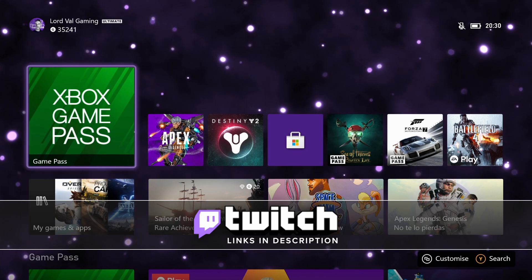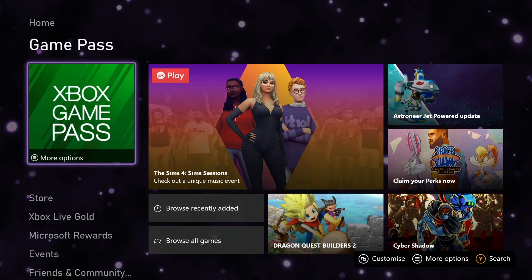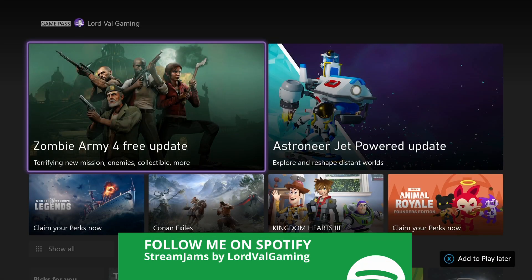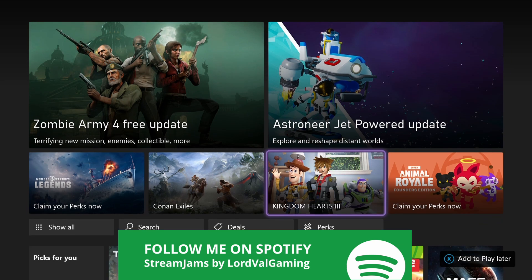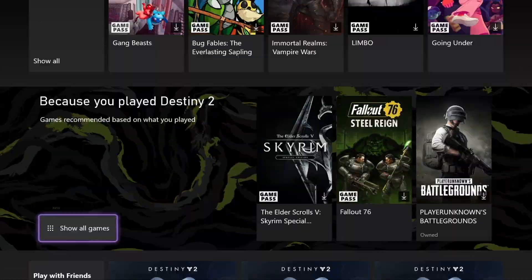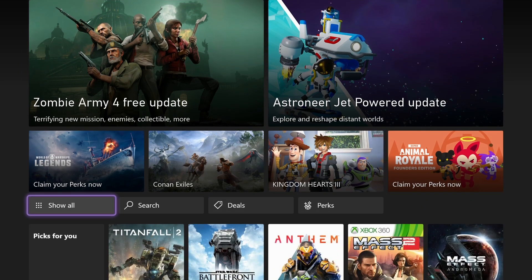If you have Xbox Game Pass, you can go and select your Xbox Game Pass on your tab. If you open Xbox Game Pass you can go straight to this screen where you can just grab your games and whatnot, but there is a small section that I don't know if you guys have noticed.